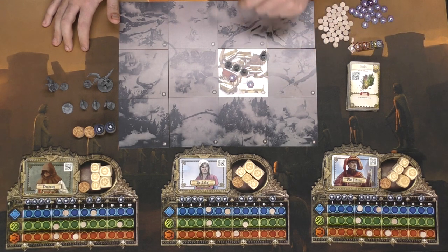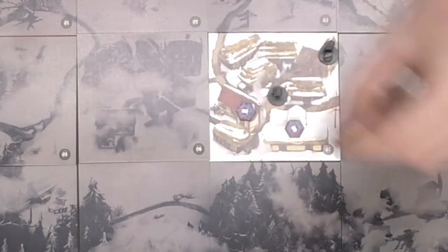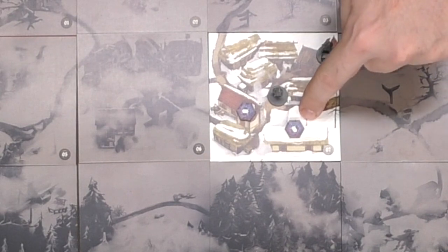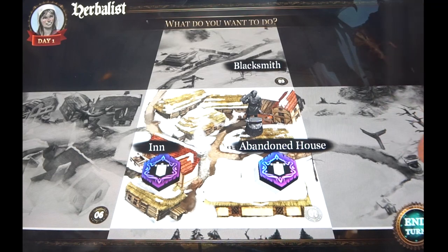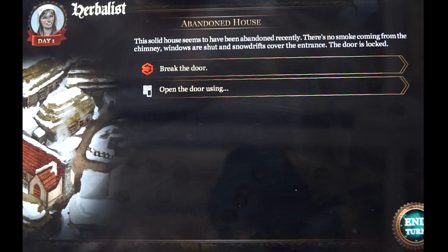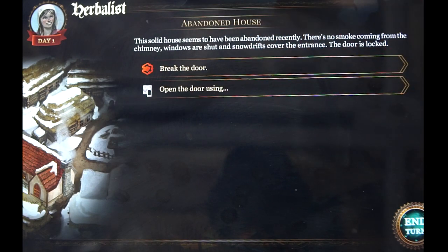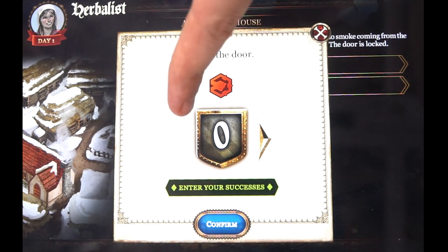Since we're only playing with the herbalist I'll move the other characters off. If you were playing with them, the app would tell you whose turn is next. I'm going to select to go to the abandoned house, so I'll take my character there. On the app, to select the abandoned house you simply tap it, confirm you want to go there, and then it gives you a story followed by two choices for what you want to do.